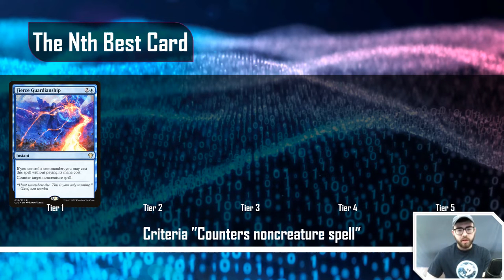The next example's criteria is 'counters a non-creature spell.' The first card is Fierce Guardianship: two-and-a-blue instant, but you'll never pay that cost. If you control a commander, you may cast it without paying its mana cost to counter target non-creature spell.